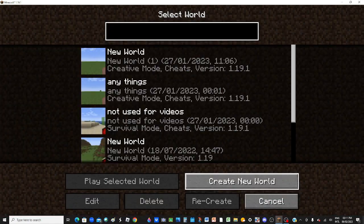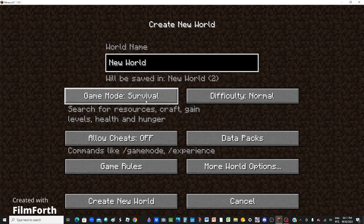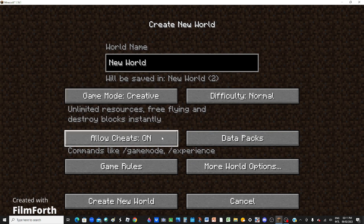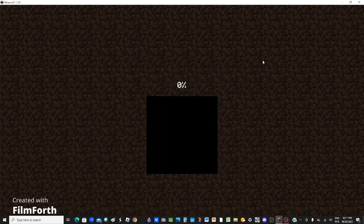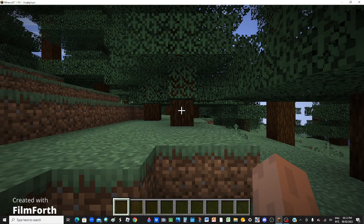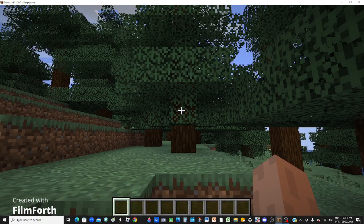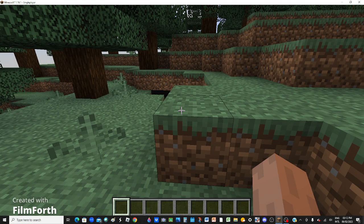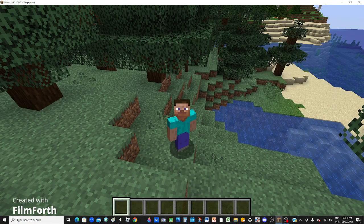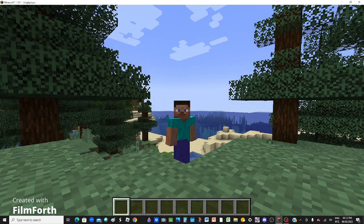I'm bored. Let's just make a new world so we can start off with a good old new world. Yeah. Alright, pretty good spawn. Our world looks really plain right now. Let's see, what should I do?